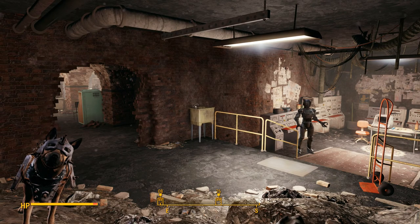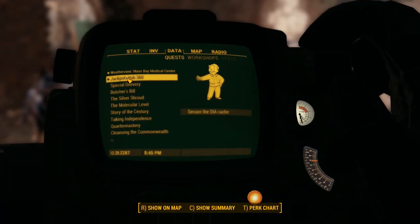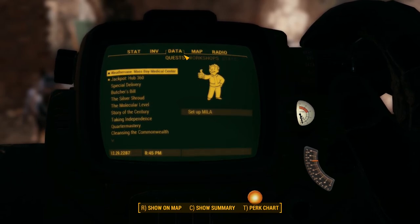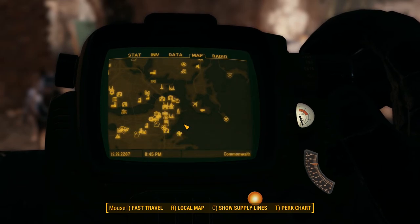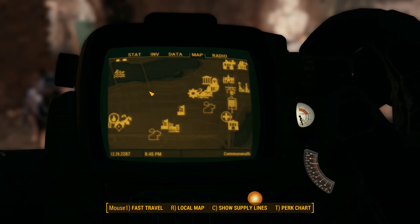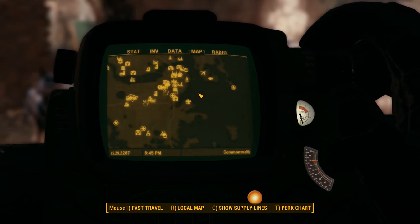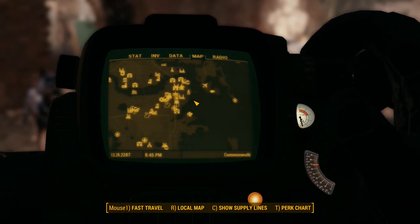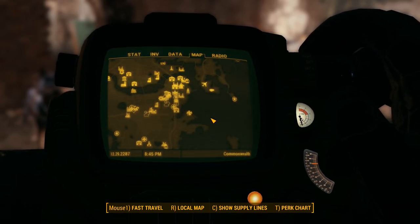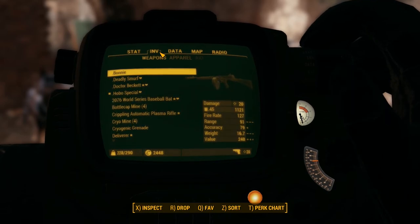Welcome back to Fallout 4 where we are still working with Pam securing those DIA caches so we can get this armor mod and continue with the story. This episode we're gonna go get this DIA cache secured at Hub 360 and possibly do the Milo thing. They're actually next to each other so we'll see about doing both, and then hopefully get the armor mod from Tinker Tom - the dude that's crazy with the hat. After that we're working on some Minutemen stuff. Let's go to the sky bridge.